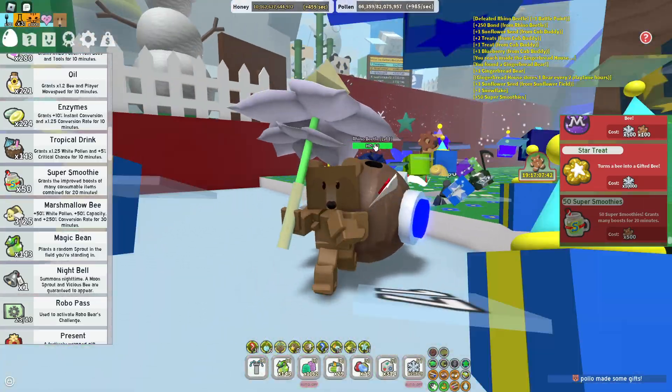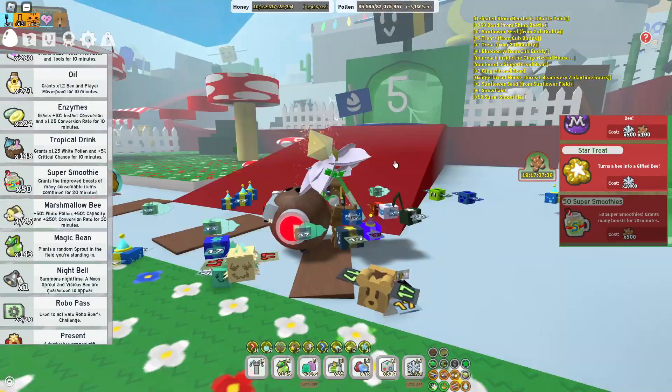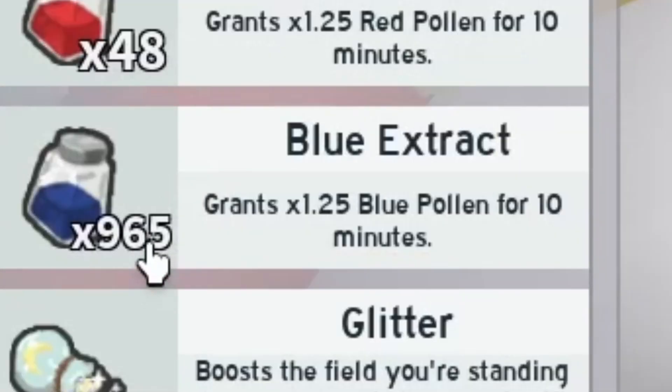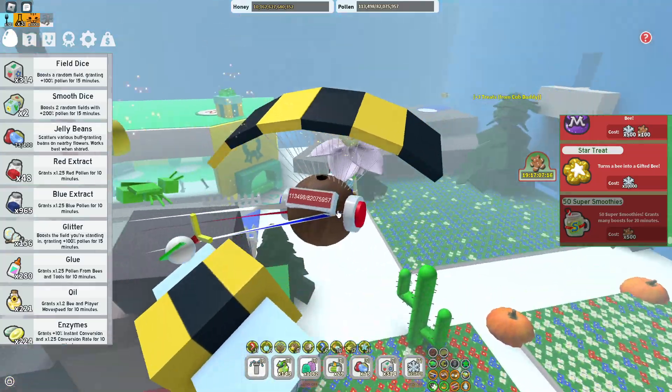But we're going to do another thing this episode — we're not just going to do one thing. There's another thing we need: blue extracts. We need 1,500 blue extracts. That's a lot. Right now I've got 965, and I need 1,500, so I've got over 500 to go.